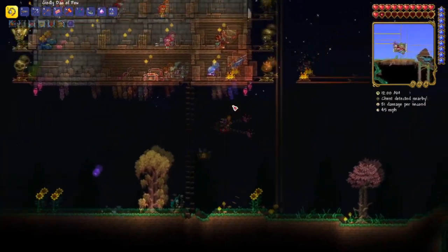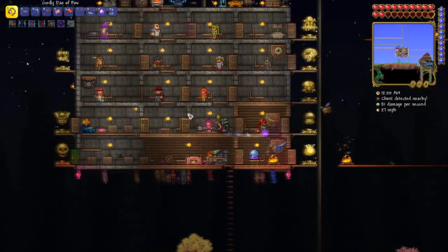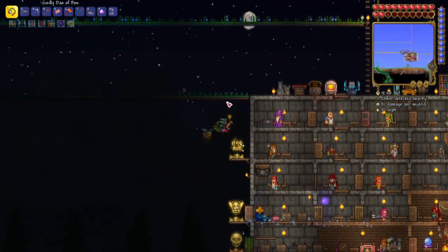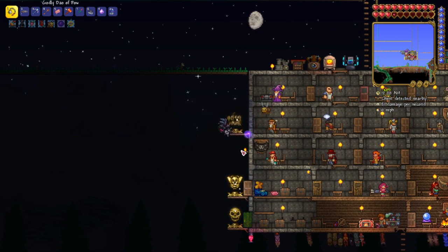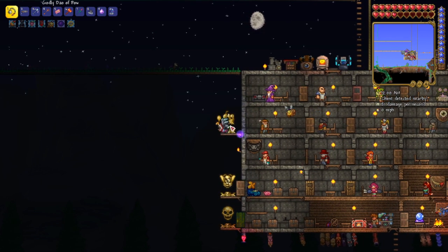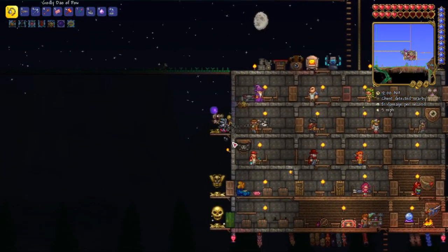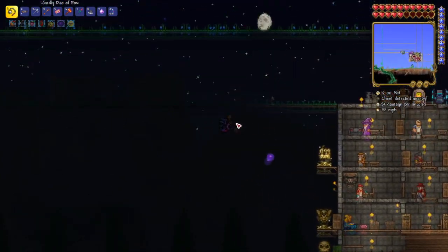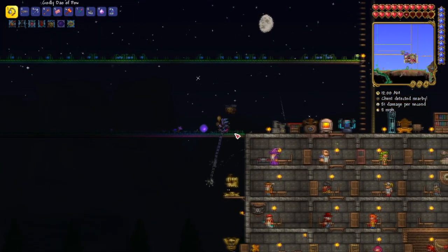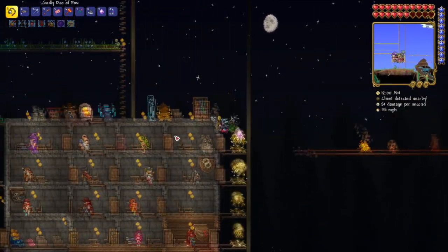I don't know if this is going to help me with Destroyer or not, probably not. I've been trying to farm the Pirate Invasion, especially for the Flying Dutchman. Because if you can get the mount from that in Master Mode called the Black Spot — it's like a flying mount with infinite flying — and I've read on the Gamepedia that it will work really great to fight the Destroyer, because you can fly away from it really quick.